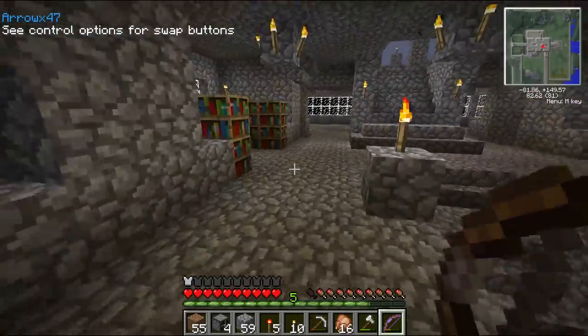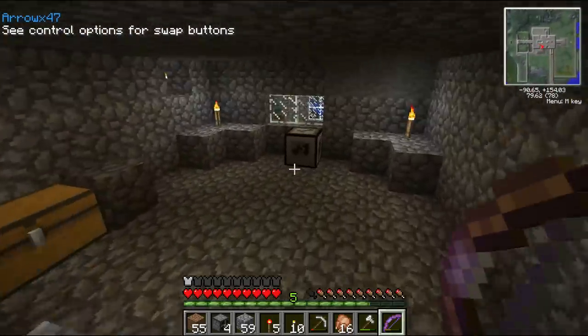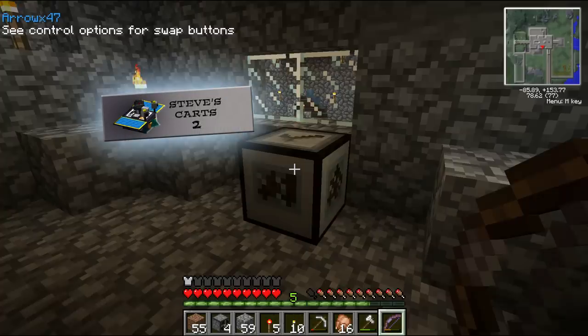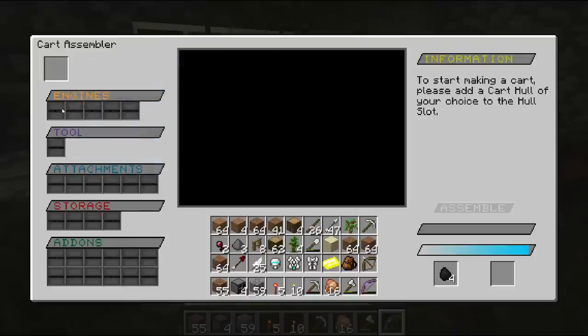One of the mods you'll get with Techit, which comes pre-installed, is Steve's Cart 2. You can build a cart assembler, and if you right-click on it, it'll basically allow you to choose a different kind of engine — solar engines, coal engines, thermal engines — basically what kind of power source to use for the cart.